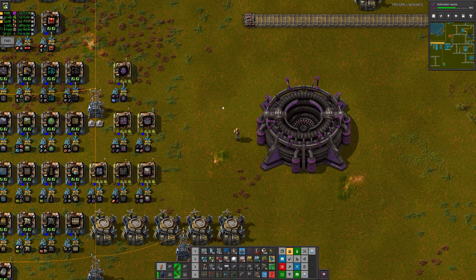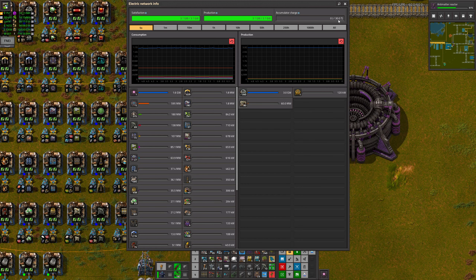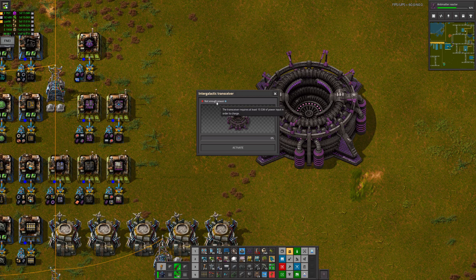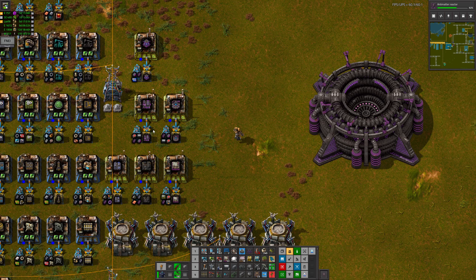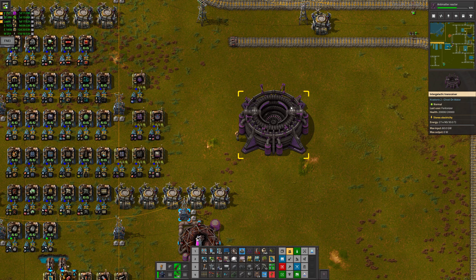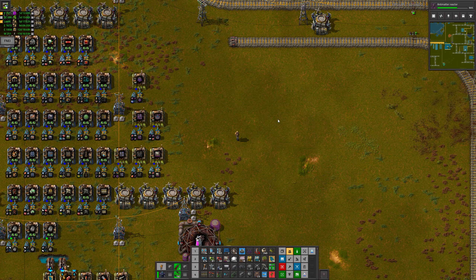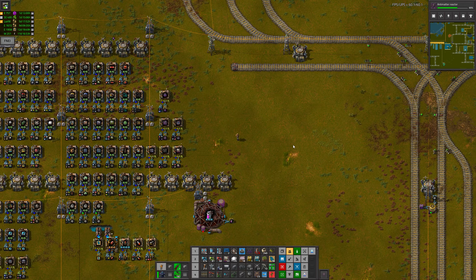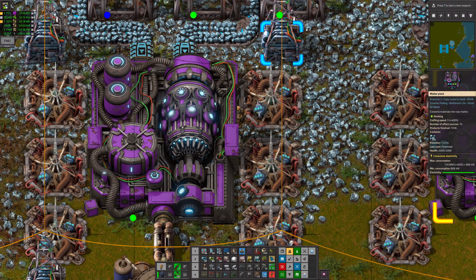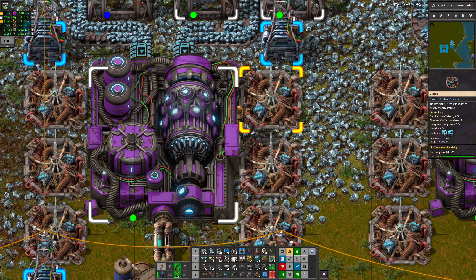There's the intergalactic transceiver — 66 hours, fact fans. The transceiver requires at least 15 gigawatts of power input in order to charge. We're currently only on 3.1 gigawatts with our beginner steam power and two nuclear reactors. So obviously we need antimatter reactors — that would be the most sensible way to do this. The transceiver needs to charge up — 30 terajoules. A joule is 1 watt per second, so even with 15 gigawatts it will still take a long time. I'm coming to you live from the matter fuel plant. I've elected to use this iron ore patch that's relatively close to the other power.